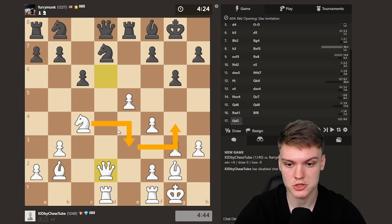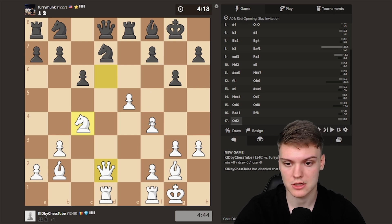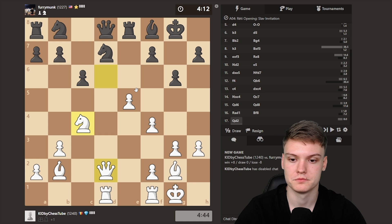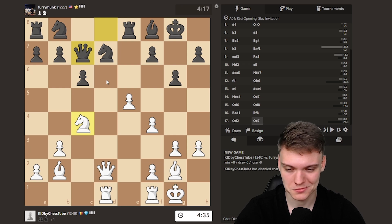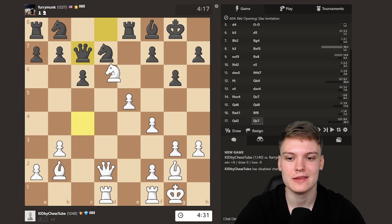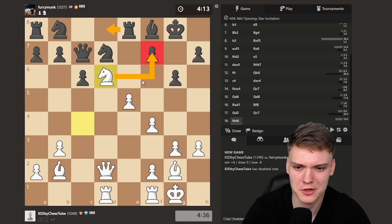Or reroute the knight via E3 to G4 — many interesting plans here. Position is obviously much better and we can do this in many ways. Queen C7 — don't wanna go Knight D6, hitting his rook. That's kind of good. So Knight D6, he's gotta play Rook D8, and I'm really trying to make Knight takes on F7 work.